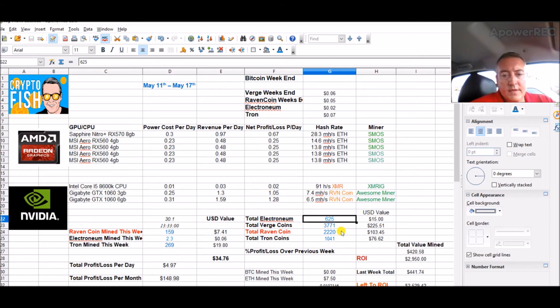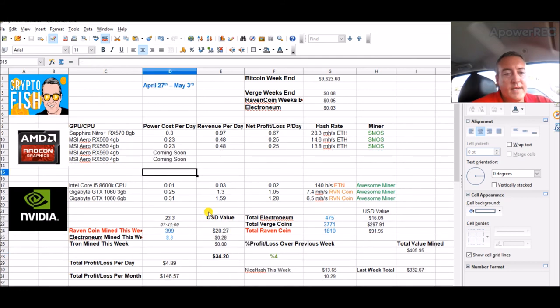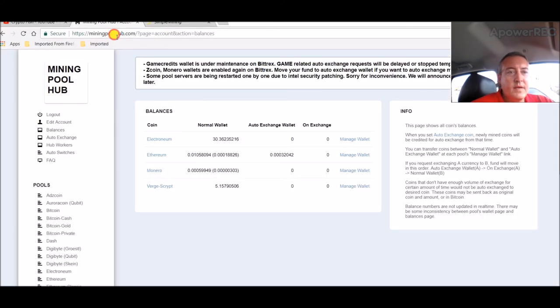Everything's going good — 220 total Raven coin right now, 1,041 Tron. This should pay out in probably another two or three days, then I'll be able to buy some more Tron. Raven coin is not doing as well this week. The week before I had 399 Raven coin mined — I don't know if I'm going to get there this week, maybe in the low 300s. Markets came back a little bit.